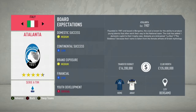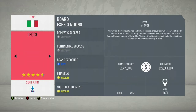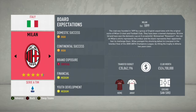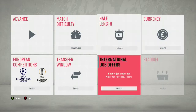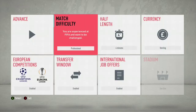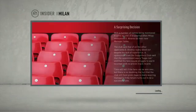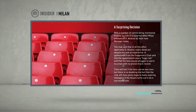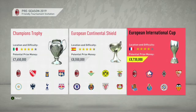Welcome back to FIFA 20 gameplay. We'll be rebuilding AC Milan with 35 million sterling. We're playing on professional difficulty with four-minute halves, and international job offers are open so I can try to rebuild the United States as well. Should we go for the money or the best club? If we go for the money we might have enough to buy some new faces for the Milan team.